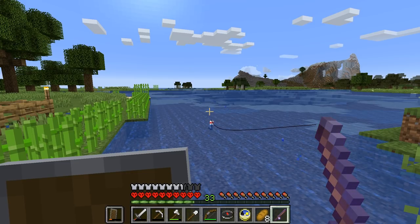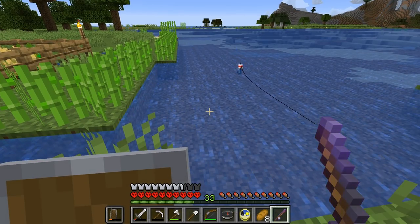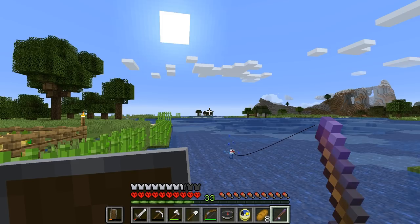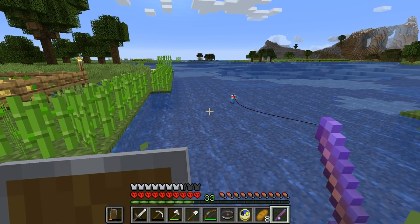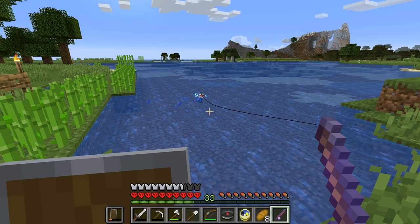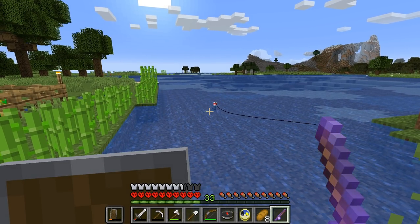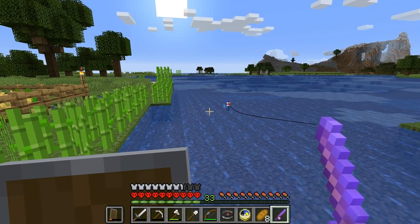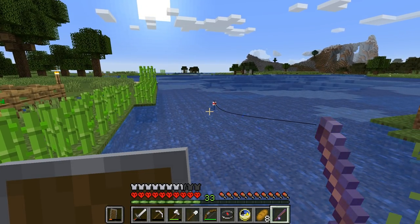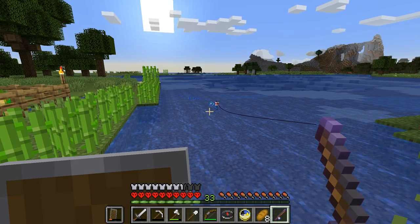No guarantees of anything in Minecraft, apart from the fact that the sky will be there, the sun will be there, and loads of monsters will be below — unless you decide to change everything so that the sun isn't there, and peaceful mode will mean that monsters aren't there. So not even those things that I just said are constant, are constant. But there's a fish — fishing up fish, that's pretty constant. Unless you fish up a bone, or a tripwire hook, or a piece of string. That's another way to get string to make a bed. Of course you need string to actually get the fishing rod to then get more string.